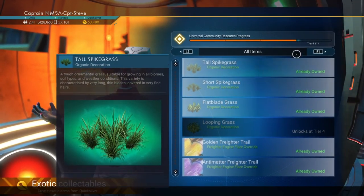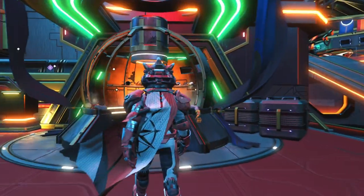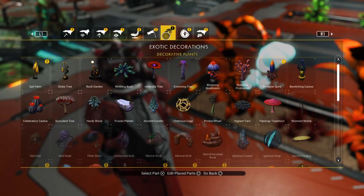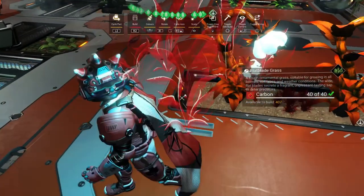Brilliant, we're going to go and install these over on my freighter base — we're going to be putting those there. Just the looping grass left to go. Right, well here we are on board my freighter, and here we go, let's go into here underneath the mushroom area where we've got all our planty stuff. There's my new grass.